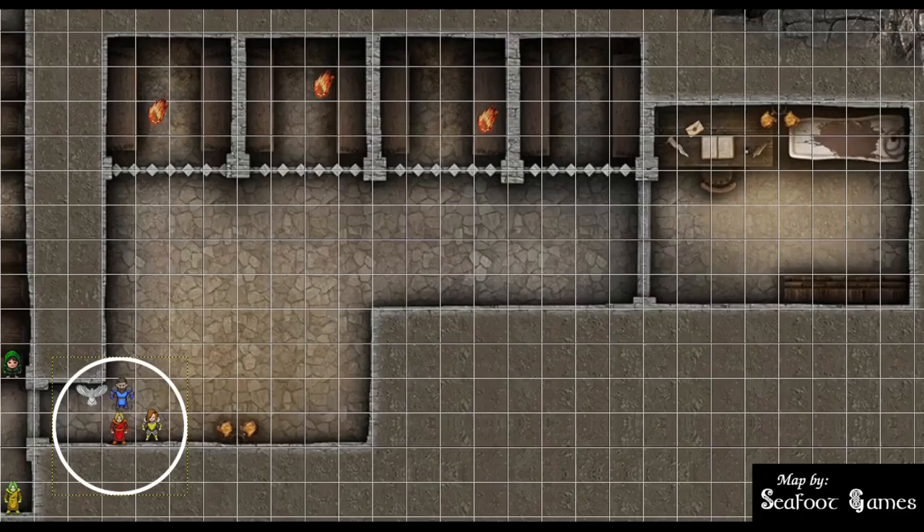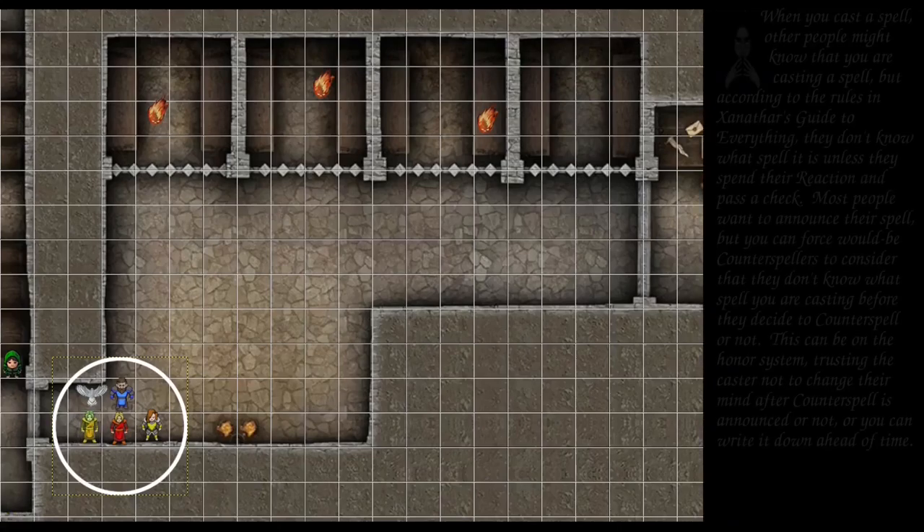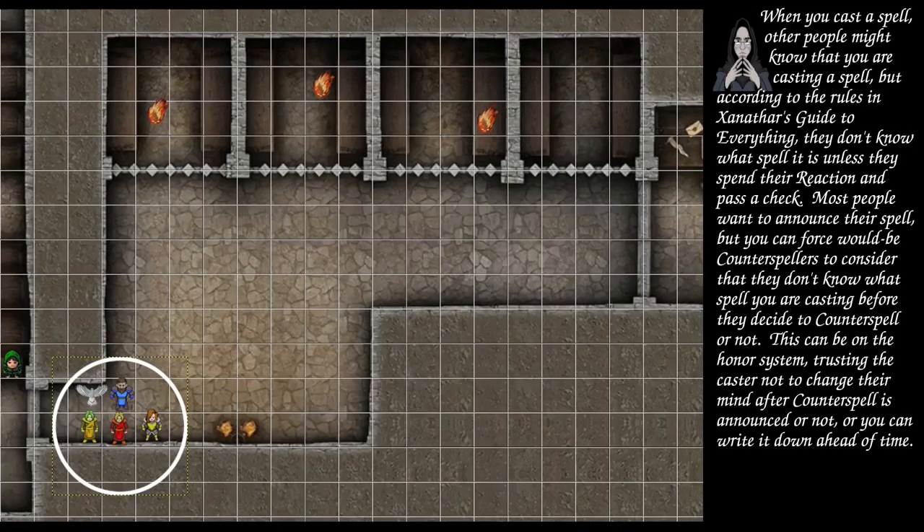Moving back into the globe. Simulacrum moves into the globe and Dodges. Vampire allies are going to cast spells and ready actions — nobody wants a Counterspell, so they ready Magic Missile to shoot whoever leaves the globe first. Going to the Kron: Sacred Flame, DC 18 — they have magic resistance. Fails with a 14, hits for 13 total. Concentration save for the west skull — passes with an 18.